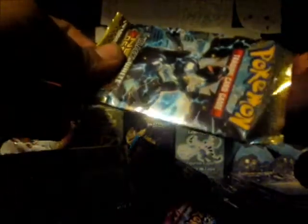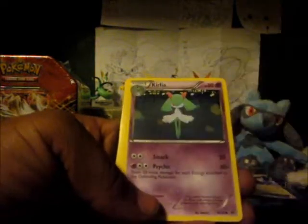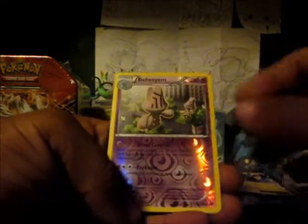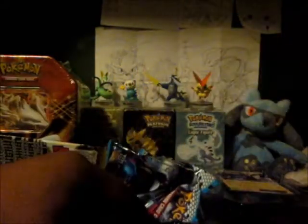Let's open the Scarlet one. Hopefully it's a good one. Open from the top — there we go. Code card. Special energy — Prism Energy! Awesome, I can use it. Cottonee, Liepard, Darumaka, Pansear, Gothita, Kricketot, Riolu, Accelgor reverse — awesome. Darmanitan! That's awesome, I like this card. I use it in my deck.